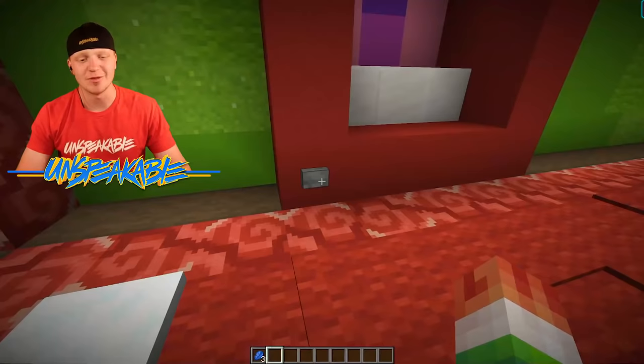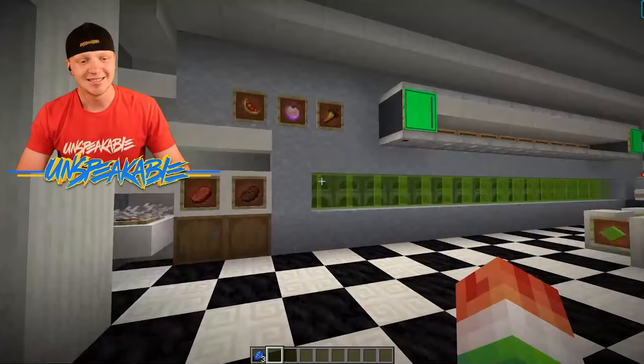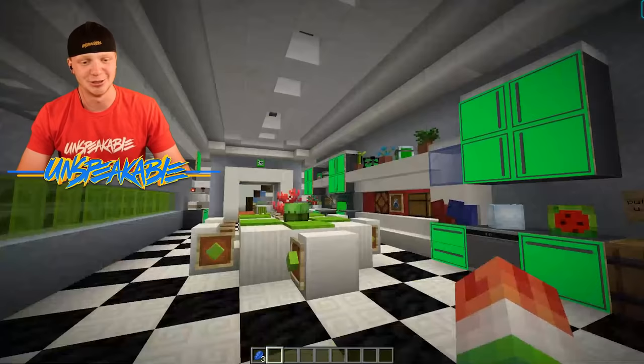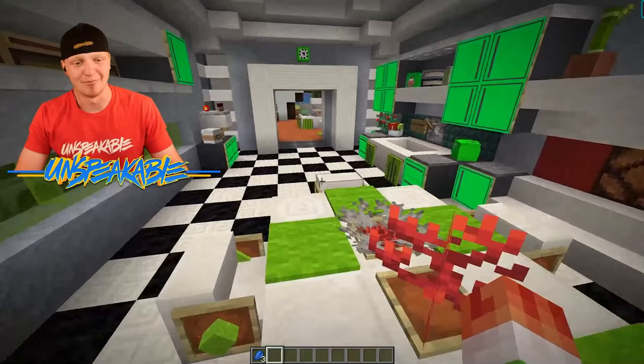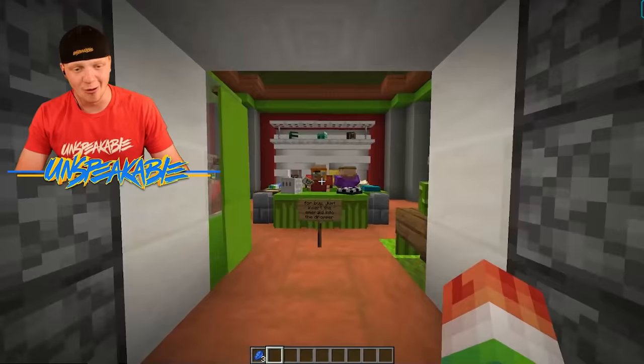This room right here I believe is the kitchen. Check out this kitchen. All the cabinets are bright green, just like my skin. Everything is green — I mean, that cake, I don't really know if that's good to eat. But everything is green in this kitchen. We can keep going and the kitchen just keeps getting bigger and bigger. We also have a giant villager head that will go into a giant villager room that allows us to trade.